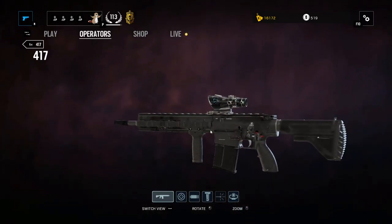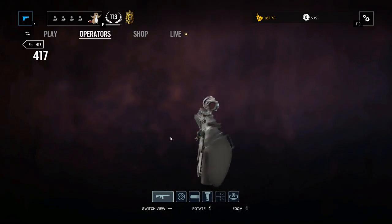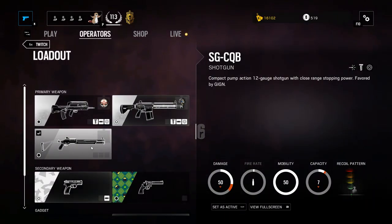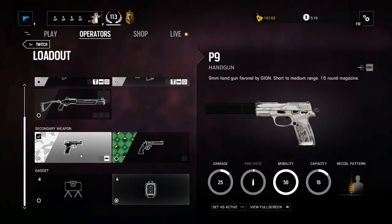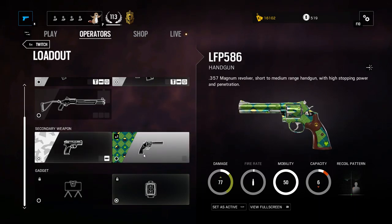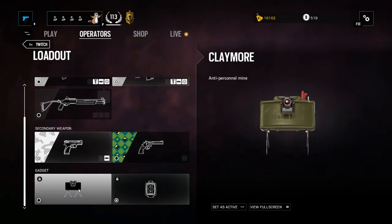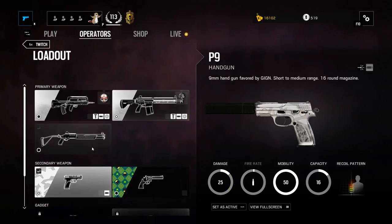The only real weapon of choice in my opinion is the F2. It's got one of the highest fire rates out of any of the assault rifles in the attacking classes, making it that much easier to land headshots. The next weapon is the 417, similar to Blackbeard's — it's an excellent ranged weapon from long distances, but for my play style it doesn't fit very well. Next is the shotgun, which honestly isn't even that good compared to the other shotguns in the attacking arsenal, and you're much better off going with the F2 or the 417.